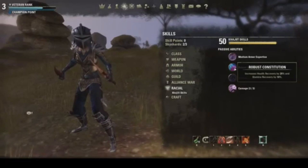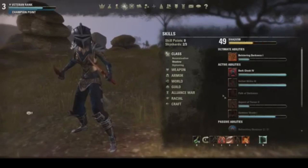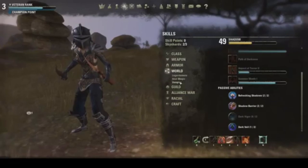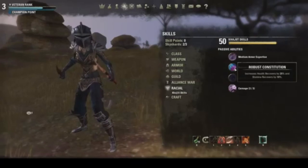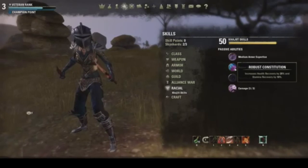Robust Constitution increases health recovery by 20% and stamina recovery by 10%, which synergizes with the Vampire and Shadow skills. Combining Refreshing Shadows at 15% to all recovery, Vampire Supernatural Recovery at 10% to magicka and stamina, and Khajiit Robust Constitution at 20% health and 10% stamina, we end up with about 35% additional stamina recovery, 35% health recovery, and about 25% magicka recovery. Health recovery is by far the most important of the three.